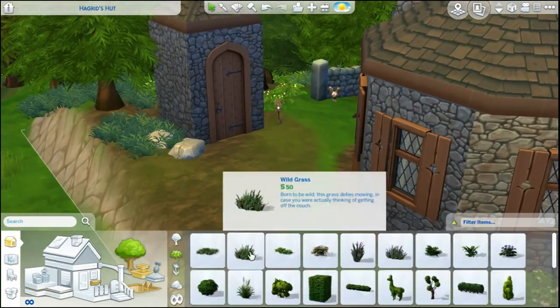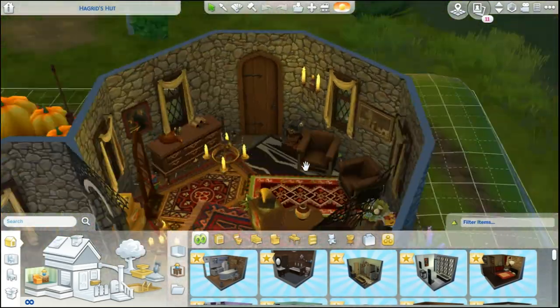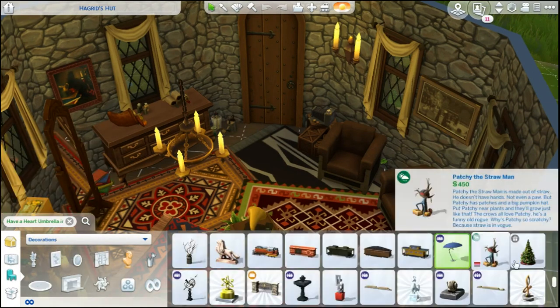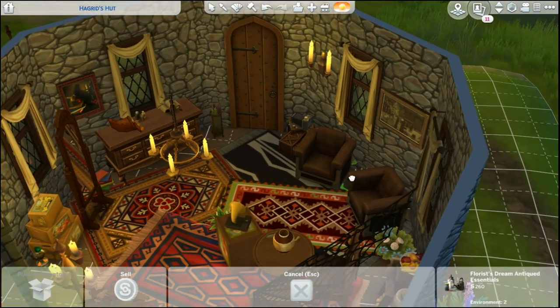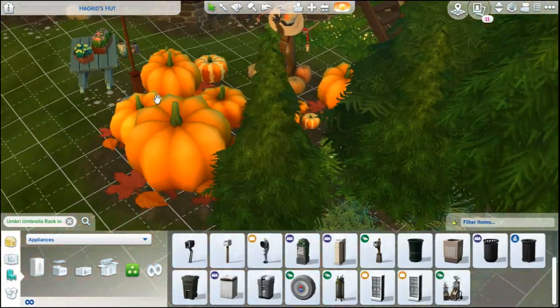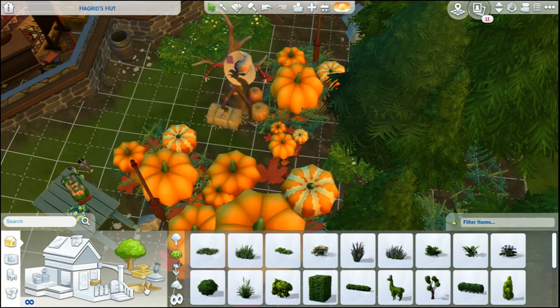I go back in later and add a couple more things — I added the umbrella stand because as we know, Hagrid needs his umbrella because it's his wand. So I was like, okay, I have to have the umbrella. Then I just moved a couple more little things around and fixed the pumpkin patch up a little bit, and that's about it.